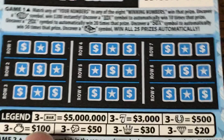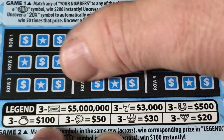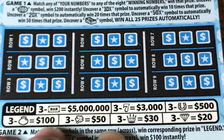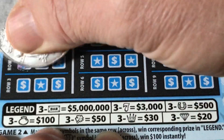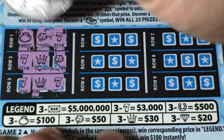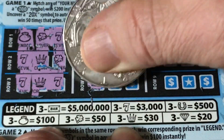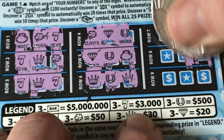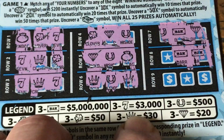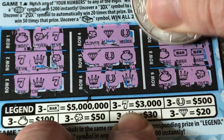We still have the bottom section. Down here we need to get three of the same symbol in a row, and whatever that symbol is according to the legend is what we win. We want the gold bars — 5 million smackers, that would be dandy. Nothing there, nothing there, zip. These things are just not hitting. There's a money bag but nothing there. Did I just win $5 million? Who am I kidding — okay, you never know.